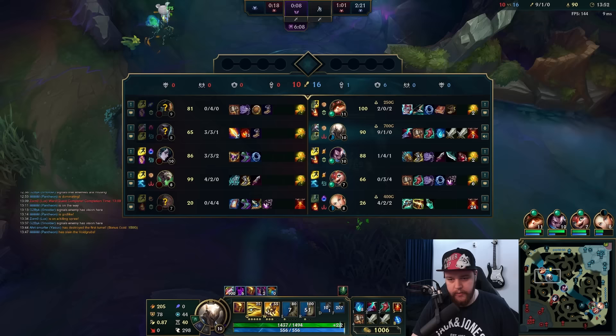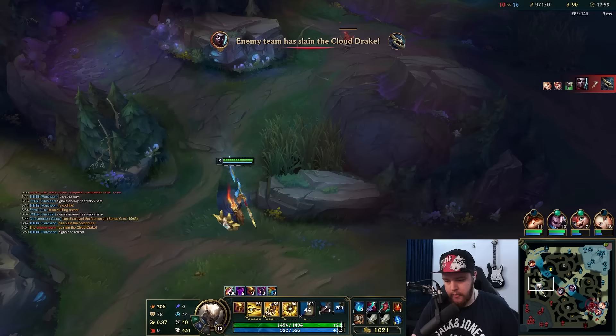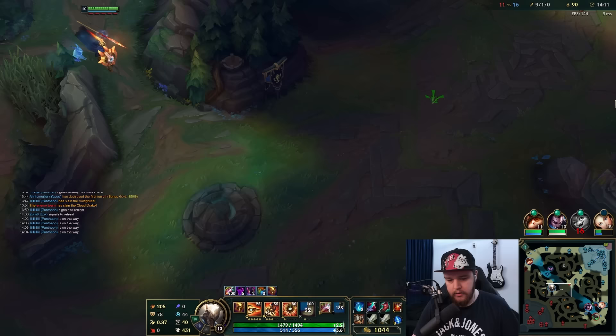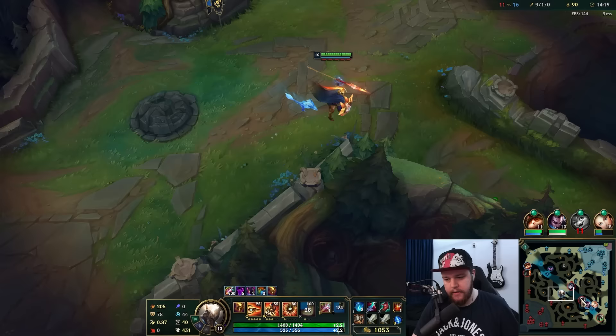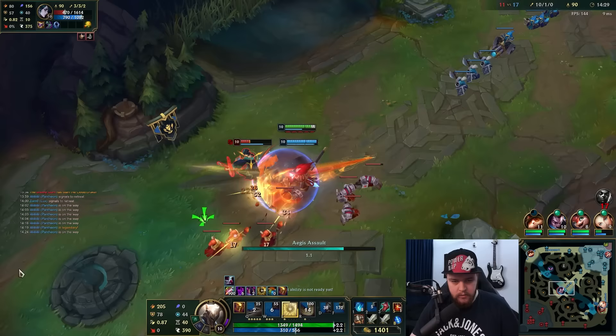I kind of want to see where Echo is while running. I want to Q as much as possible to get my charges back up. Echo is bot lane - okay. I could look for the mid play here actually. I'm going to walk through here so I don't get seen, but I can cut off the Echo. Echo ran into my direction, so Q again to get charges back and then just chase. Smite for the slow.